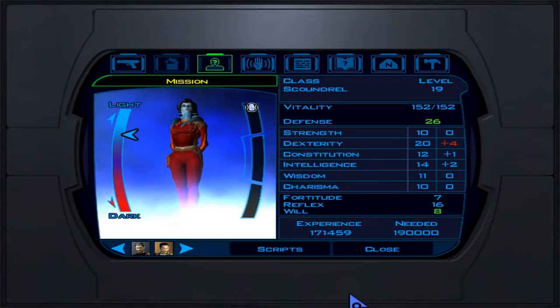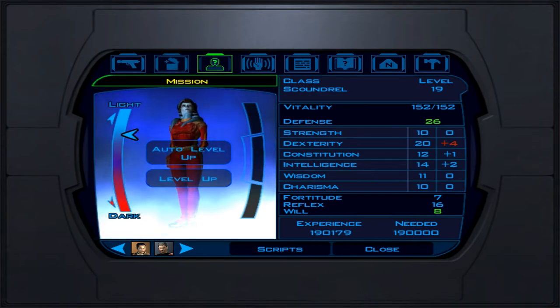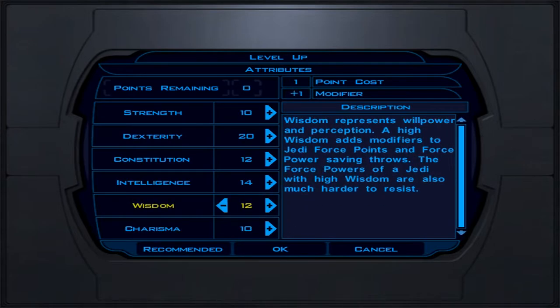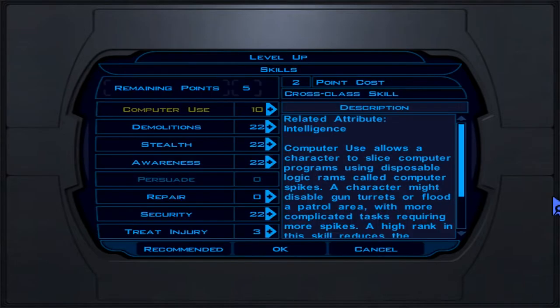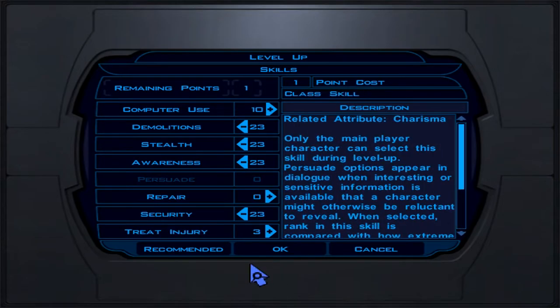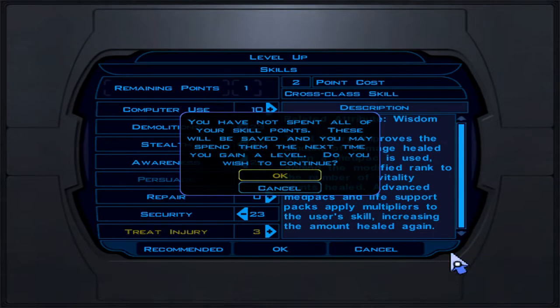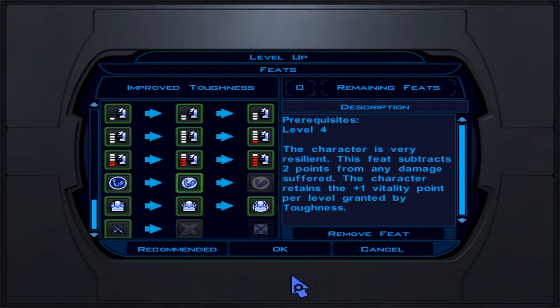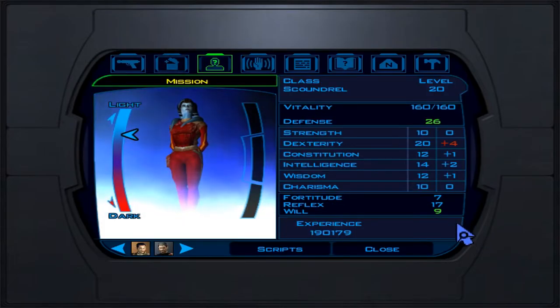Level 20 is the final cap. This is another attribute level — to keep Dexterity even, put a point in Wisdom instead, bringing it to 12. That gives a plus one modifier and bumps Will saves slightly. Skills: demolition, stealth, awareness, security. For feats, take Improved Toughness — you subtract two damage points taken, meaning Mission takes less damage overall.